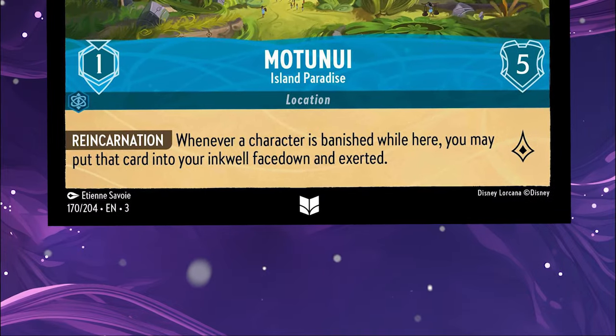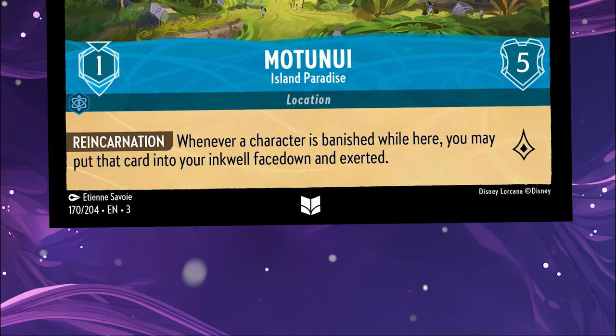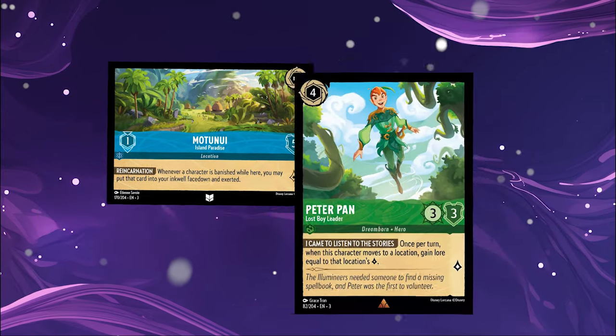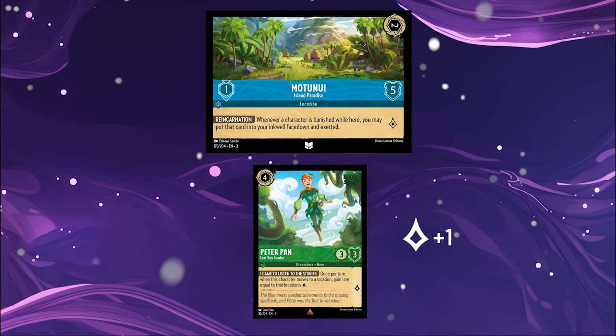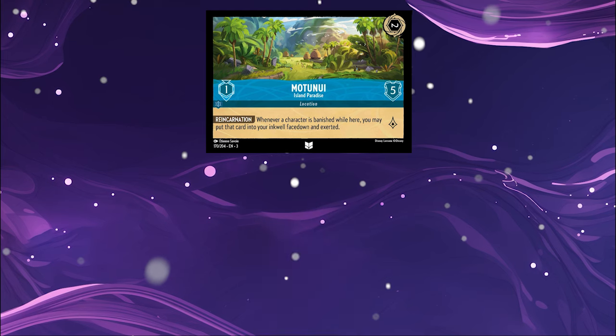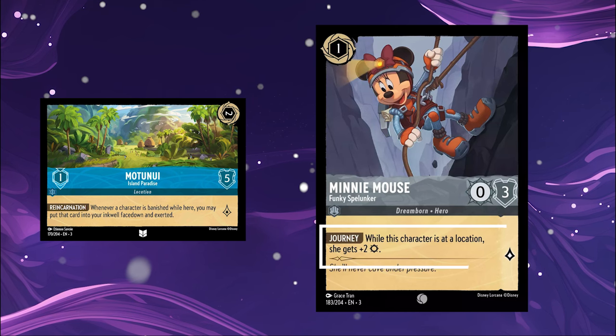Some locations may also have abilities, providing benefits to characters there. Characters may also have their own abilities that interact with locations. Peter Pan, Lost Boy Leader, once per turn, gains Lore equal to a location's Lore when he has moved there. Other characters, like Minnie Mouse Funky Spelunker, have an ability that only activates when at a location.